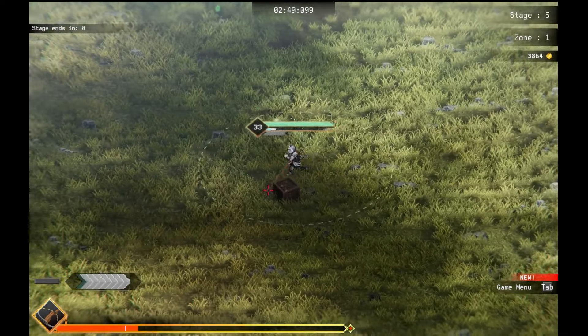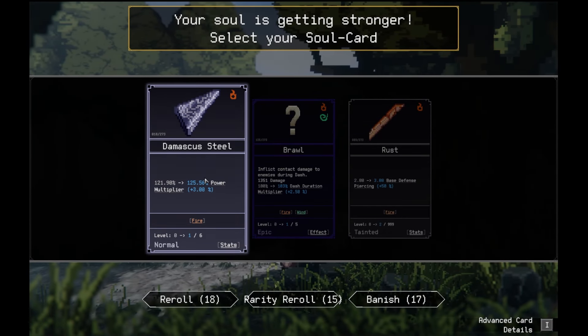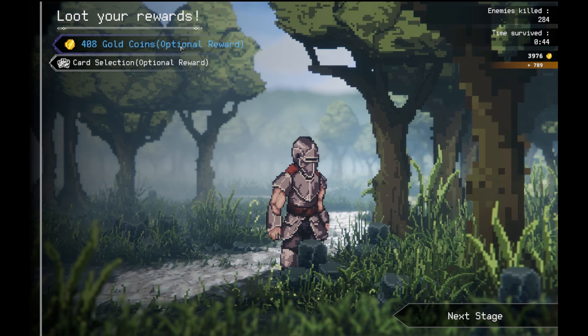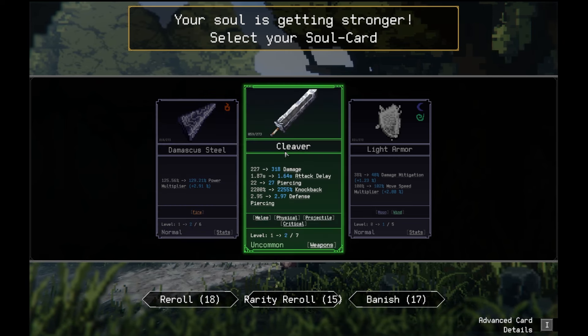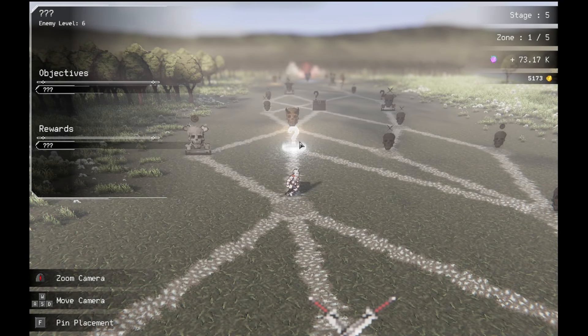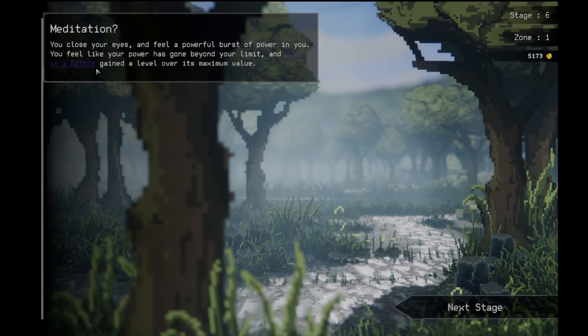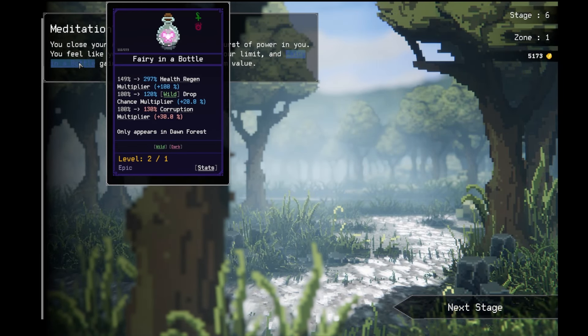Upgrade my weapon again. Increase my base damage multiplier. I do need some health stuff though. Rank up Cleaveral. Let's go to the unknown area. Meditate. Level up a card. Fairy in the bottle ranked up.